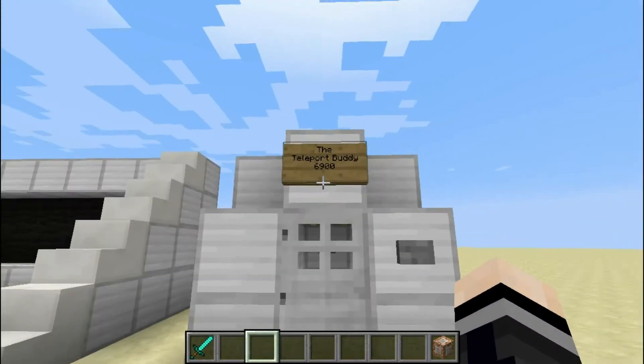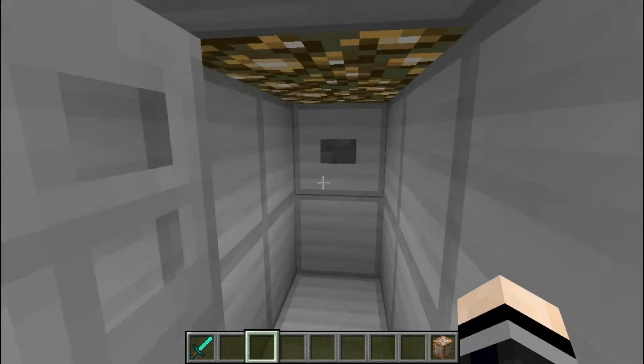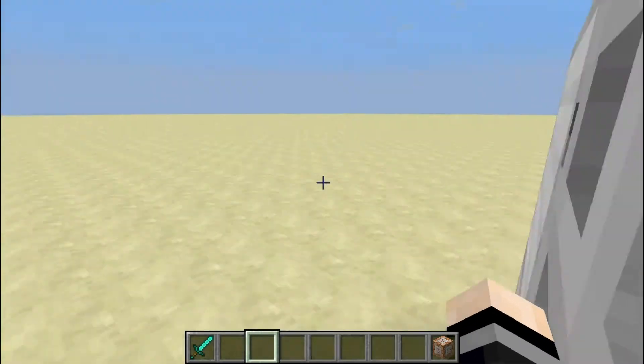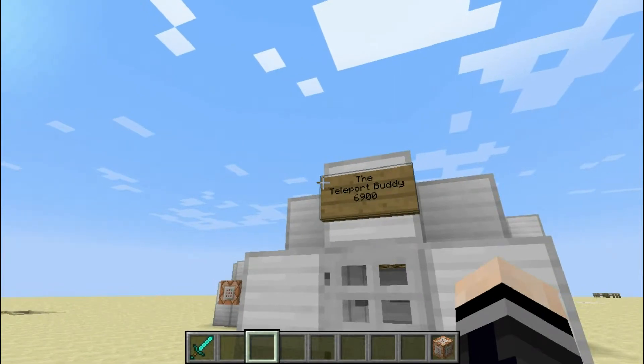And we are back. Let's get into the teleport buddy 6900 and see where it takes us. If we press this button — we teleported, but where did we go? We are now behind the thing, and the teleport buddy 6900 actually works.